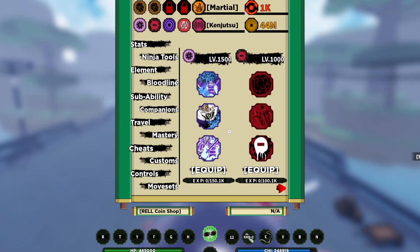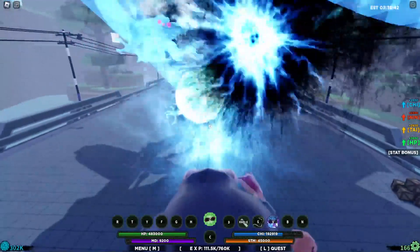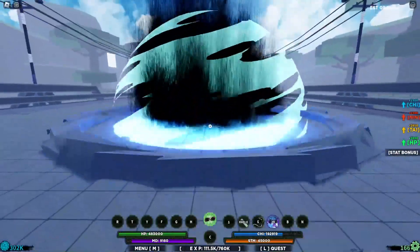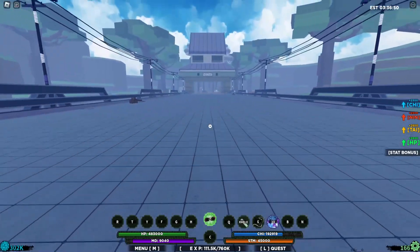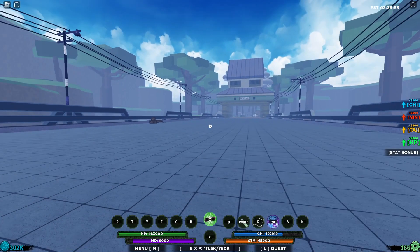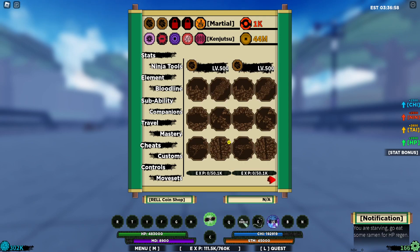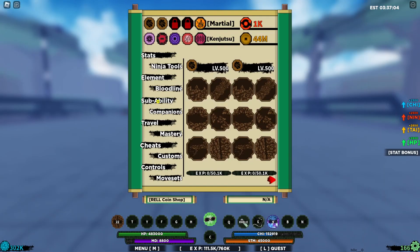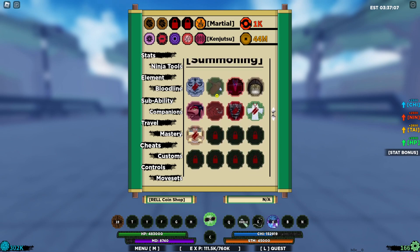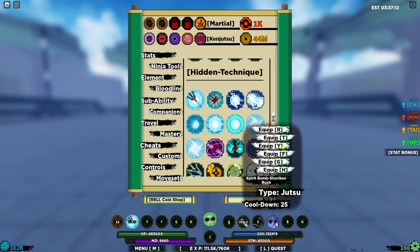You're gonna be using one of the moves here — the first move — and once you use that while in this form, you will actually become an invincible person. As you can see, I literally disappeared on the map, but you can still run around and everything. This is why it's called forbidden — because you can actually use any abilities you want. Look at the hand signs right there — totally an invincible person doing this.